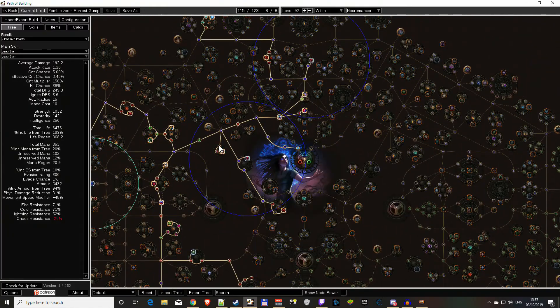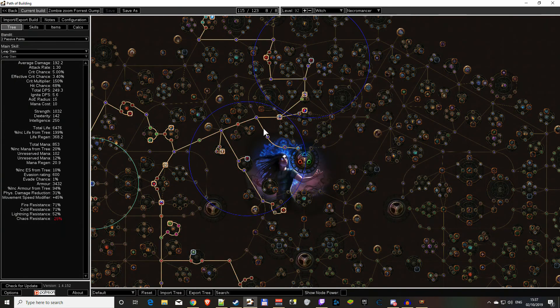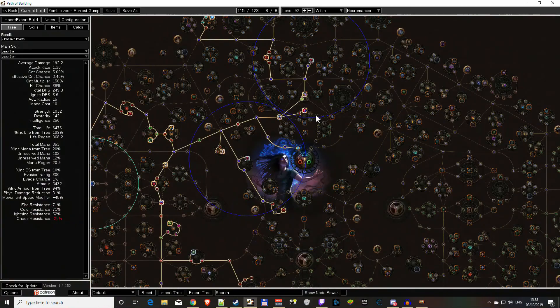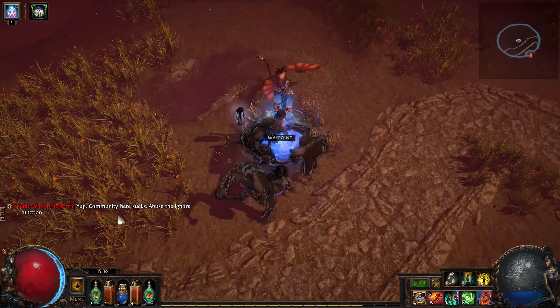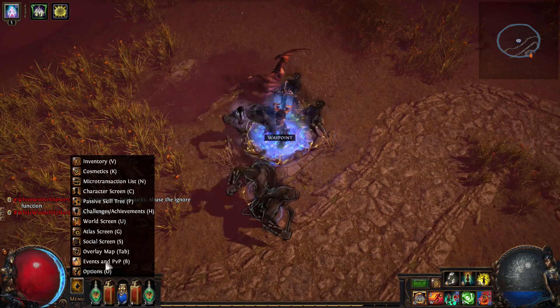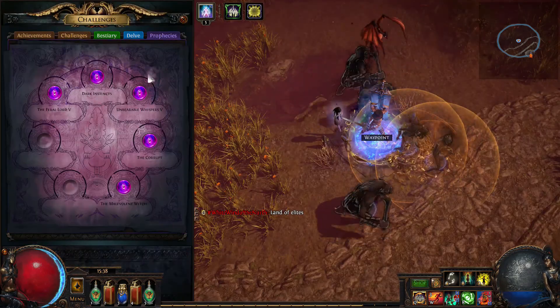I skipped one node, but it doesn't give strength anyway. There's Efficient Training which converts intelligence to strength - I passed through some intelligence nodes. What's important is you go to the menu button, then challenges/achievements, hotkey A, and you can see your challenges.